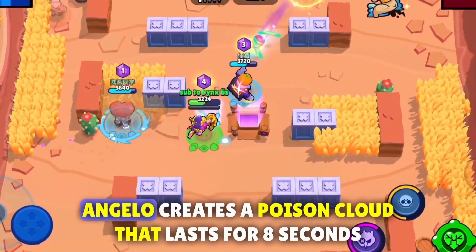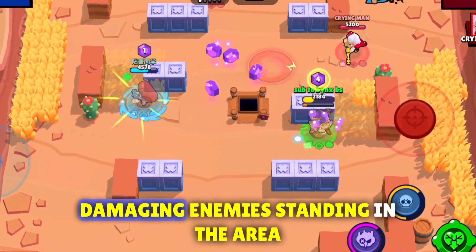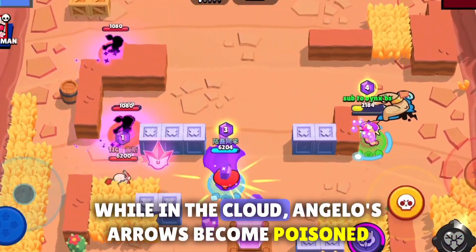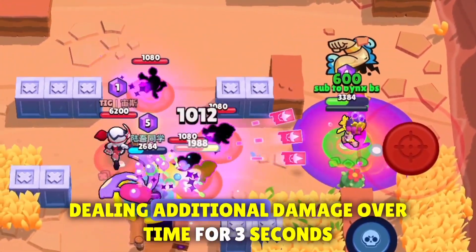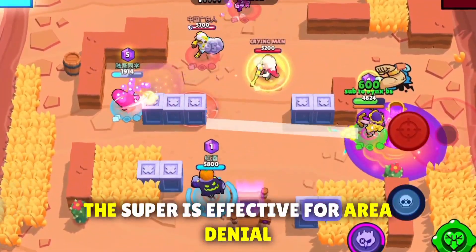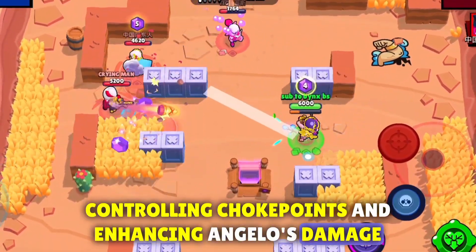With his super, Angelo creates a poison cloud that lasts for 8 seconds, damaging enemies standing in the area. While in the cloud, Angelo's arrows become poisoned, dealing additional damage over time for 3 seconds. The super is effective for area denial, controlling choke points, and enhancing Angelo's damage output.